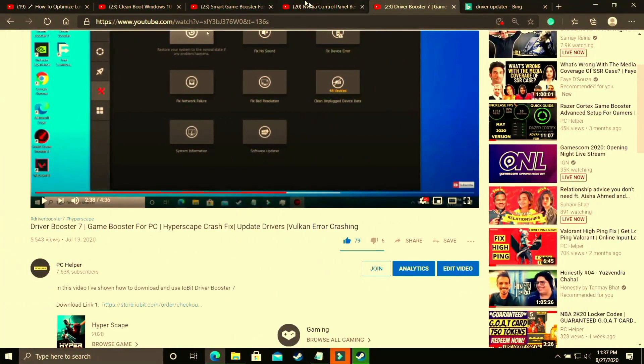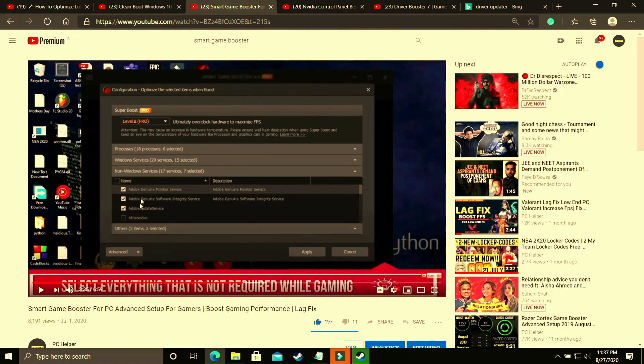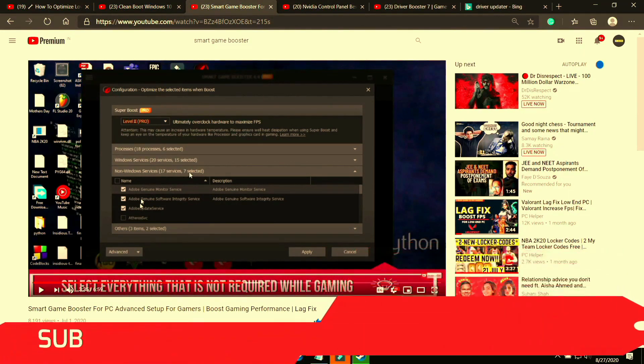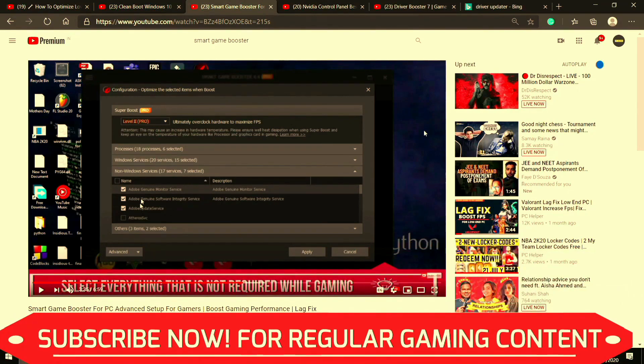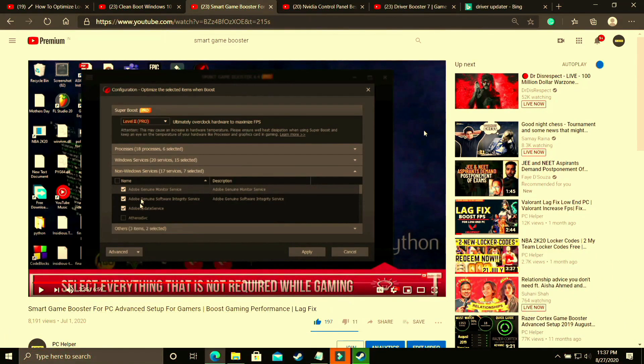I believe that's it for this video. Make sure to also watch my other videos on topics like Nvidia Control Panel best settings for the best gaming experience, where I've shown all the global settings to get the most out of your Nvidia graphic card. I've also made a video on Smart Game Booster's advanced setup, which is a really good tool. I hope this helped you — if it worked for you, please leave a like, write any doubts in the comment section, and don't forget to subscribe to PC Helper for regular gaming content. Thank you and have a nice day.